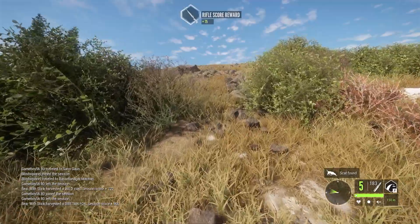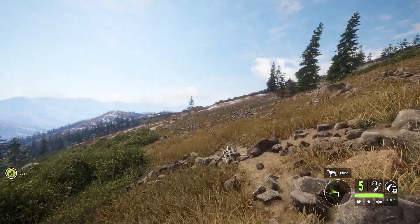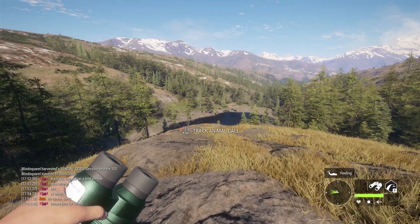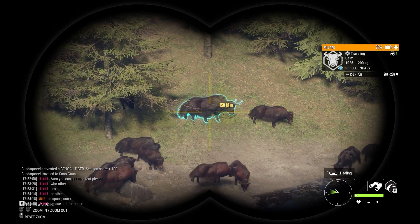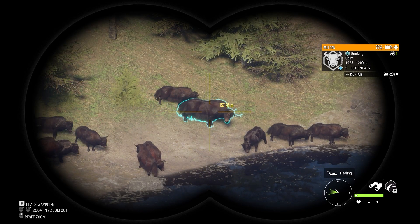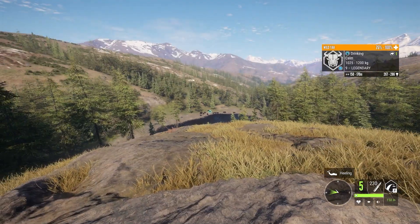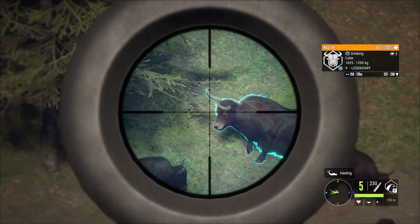We're gonna keep moving here and try to get to this next lake. We've still got a lot of time left on yak drink time. The amount of yak that are here drinking is pretty good. We got a seven and eight and — oh, right there — that's a nine legendary. He must have been hiding just in those trees. I did not see him until that exact moment. We have already been trolled once by a legendary yak, so a little nervous about this guy.